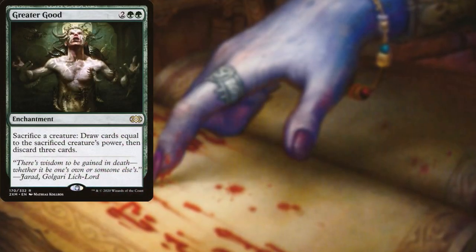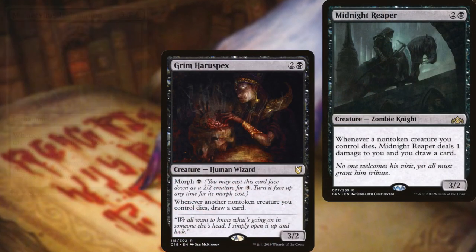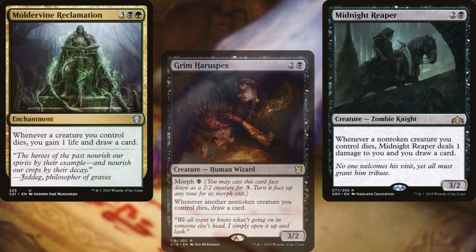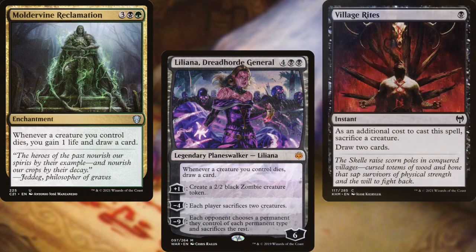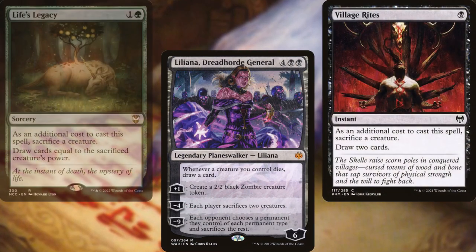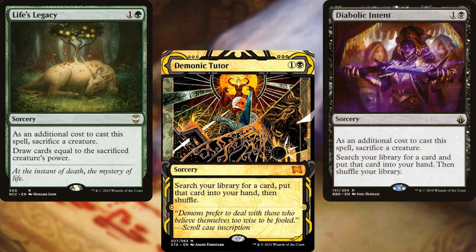Greater Good, Grim Harrow Specs, Midnight Reaper, Bouldervig Reclamation, Liliana Dreadhorde General, Village Rites, Life's Legacy, Demonic Tutor, and Diabolic Intent help us dig through our deck and find answers.